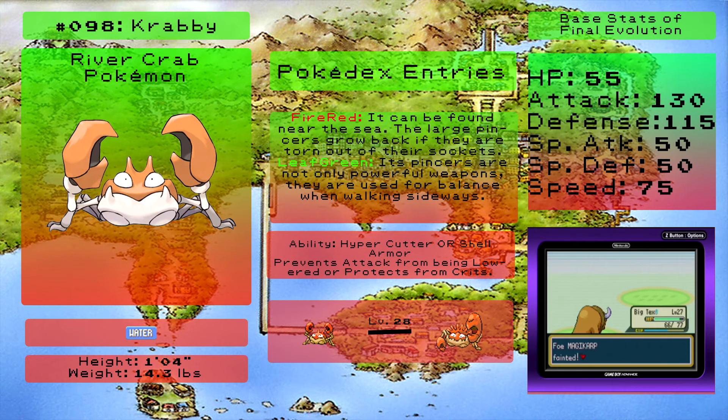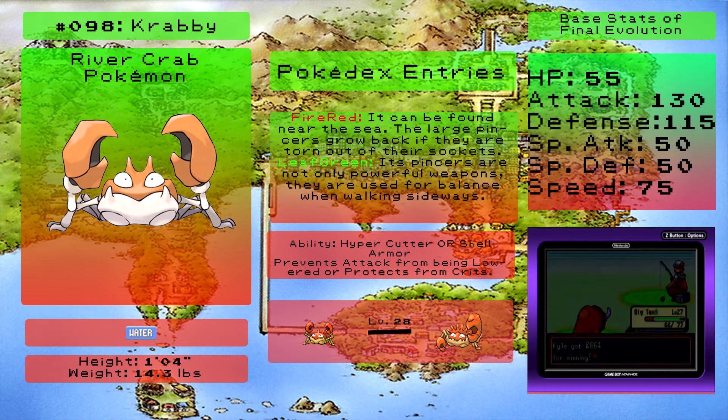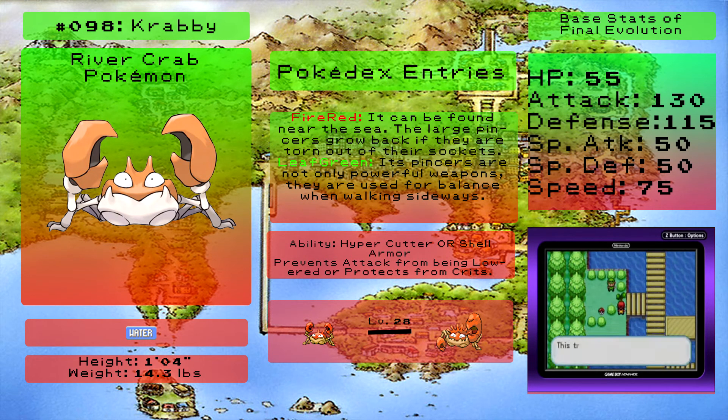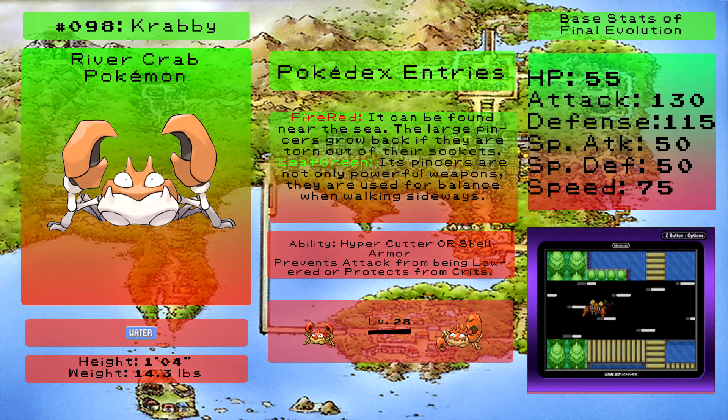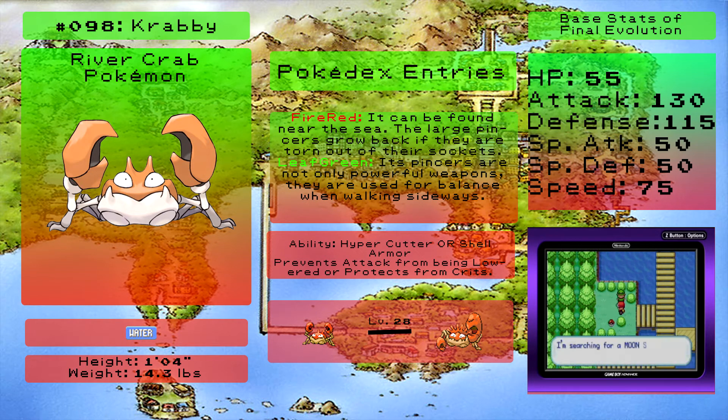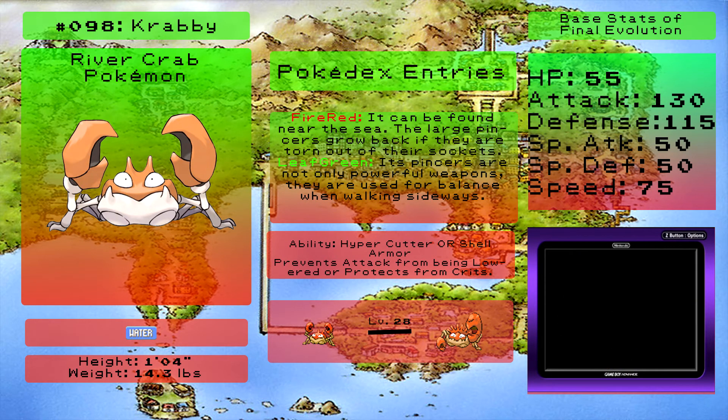There is also Krabby. Krabby is a Pokemon that got better with time - it's another pure water type, but extremely physically oriented with high physical attack and defense. That sounds great, but then you remember it's a water type and it can't get any benefit from its moves. In Gen 4 onwards it got stuff like Crabhammer which greatly benefited that. If you want to use a Kingler or Kingdra, save it for a later gen, but give it a whirl if you want.